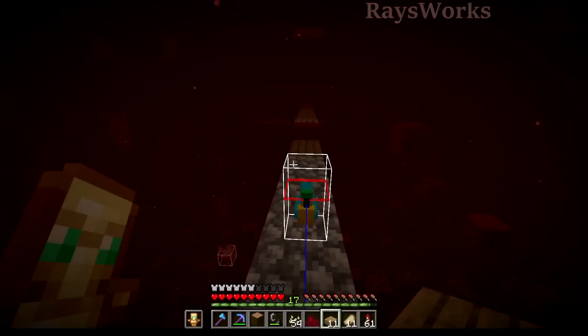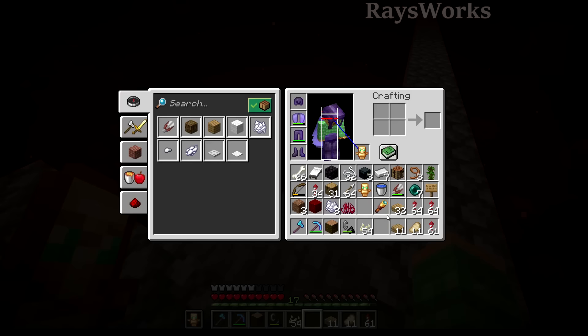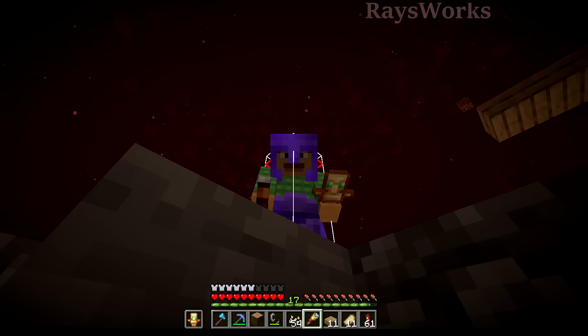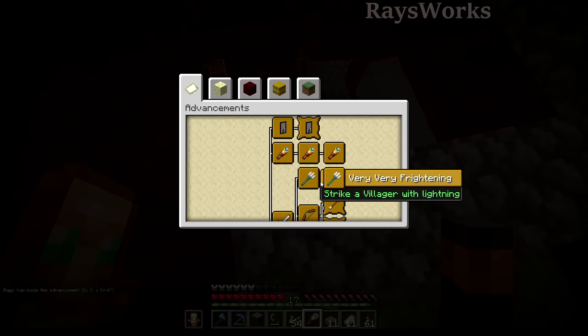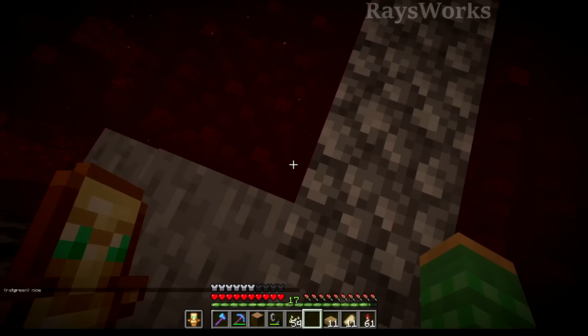We managed to bridge ourselves all the way to the main walkway, and hopefully from here we can get home safely. While the parrot is off of me, let's go ahead and look at the parrot — please don't fall in the void. Let's look at the parrot with the telescope. Hey, we got the advancement! 'Is it a Bird?' — completes this whole parrot tree here — looking at a parrot through a spyglass. Currently with this advancement complete, these are kind of all the easy advancements done. Everything else is kind of hard now.